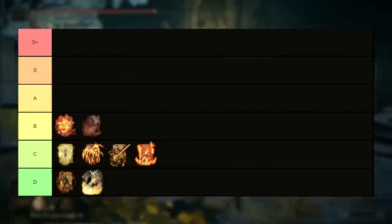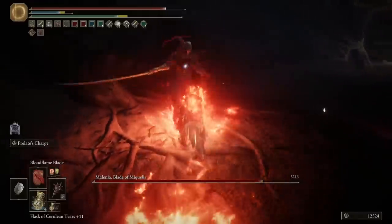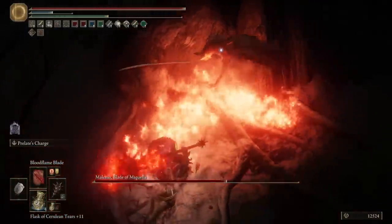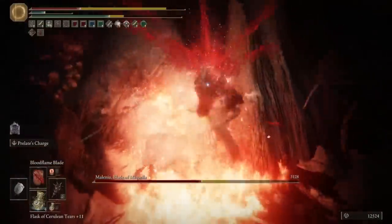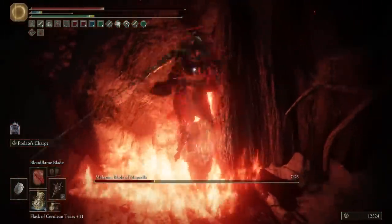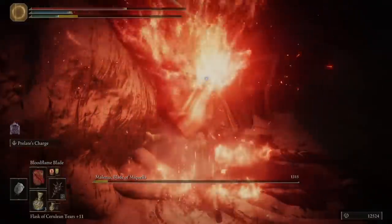Then finally on this tier is Bloodflame Blade — the only way of applying Bloodflame as an effect to an actual weapon, and it's quite decent. Generally speaking, the faster you can hit with your weapon the better this buff will be, as Bloodflame as a status applies a fair amount of blood buildup over two seconds, and the more frequently that you hit, the more buildup will be stored up until the bleed just happens a little bit after the hit connects. This is great in PvE, a bit harder to pull off in PvP, but it all depends on the weapon you're using it with, and there are definitely certain ways of using it that are surprisingly effective.